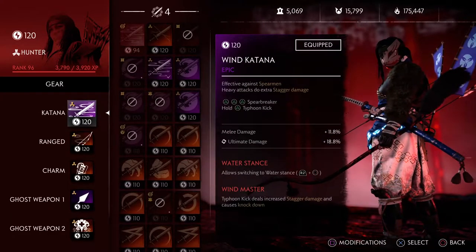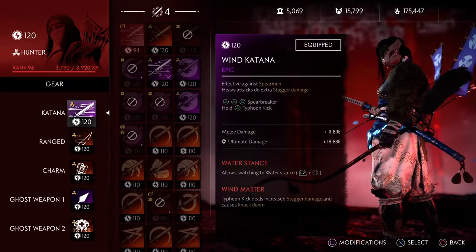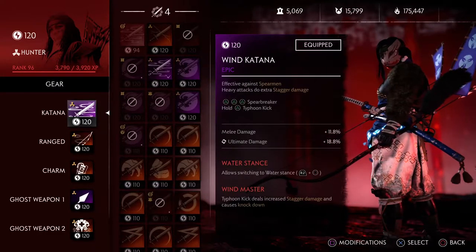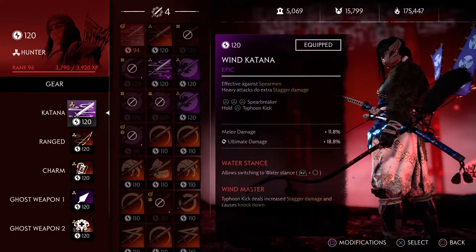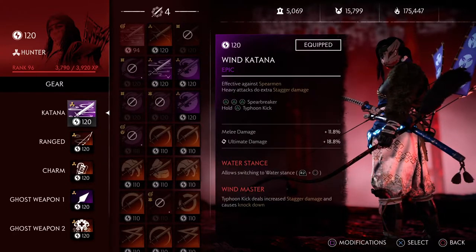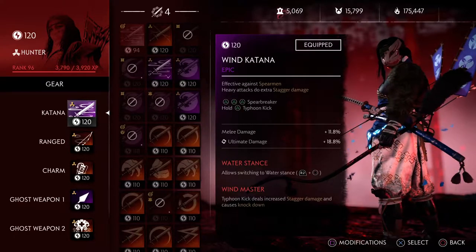This build is a bit different — it's a support build as a Hunter. Some people might say 'oh, I don't always want to play with a Ronin' or their friends don't have Ronins. If you don't have them, you could just be a Hunter and heal. There are variations to this build but I go with these because I quite like it.